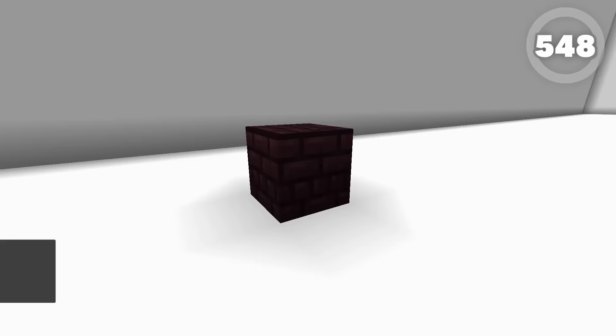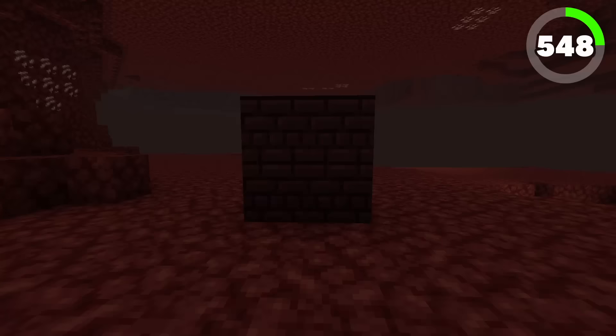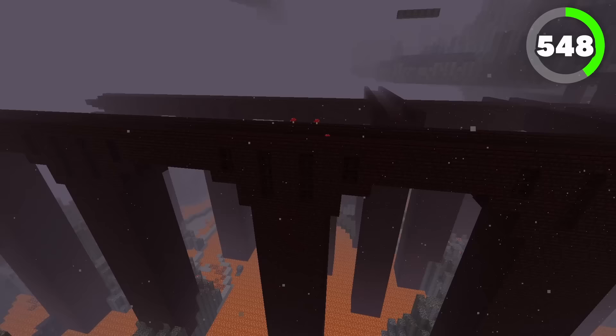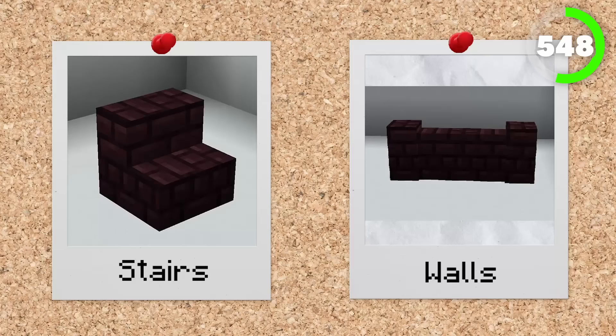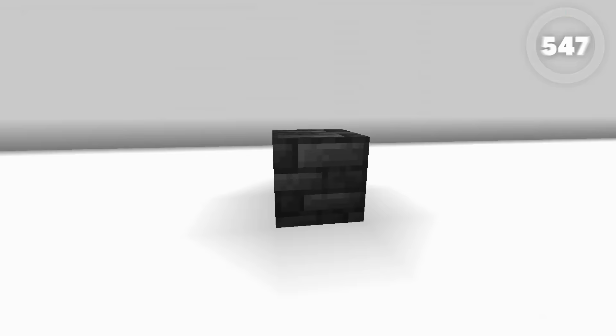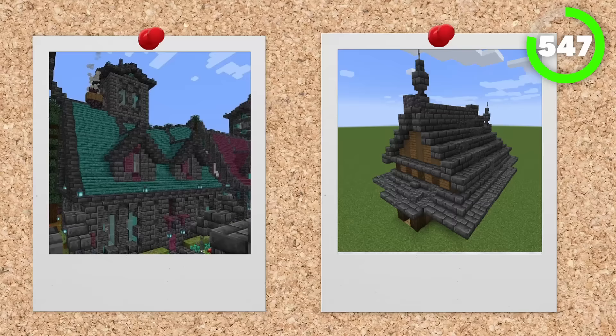Number 548 is the nether bricks. Added in the very first full version of Minecraft Java edition, these nether bricks form the walls and supporting pillars of all nether fortresses. These blocks can be used to create nether fences, slabs, stairs, and walls, and can be stone cut into these variations too, which gives this block a lot of variety for its usage. Although out of all of the nether bricks, this one isn't as vibrant as the red nether brick. Number 547 is the deep slit tiles. Out of all of the cobbled deep slit variants, this is definitely one of my favorites — one of the cleaner looking brick blocks with so much variety and usage in builds.